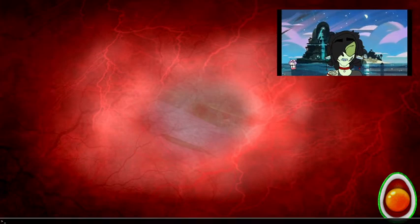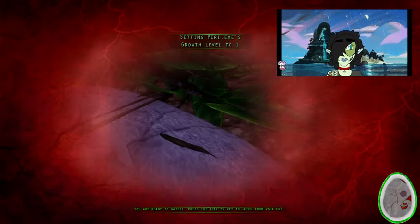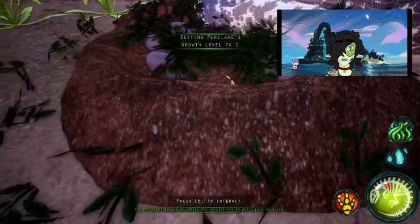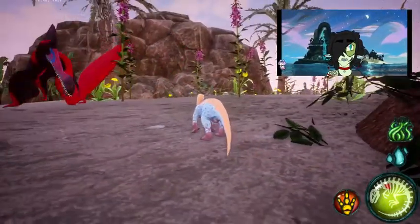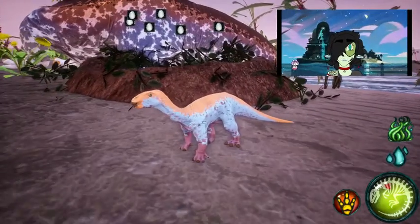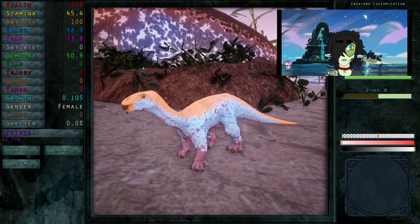I'm going to make a new Luridu with these eggs and we're going to see how we can edit the skin. Let's see if we get a mix this time. I'm going to set my growth to one so that I can hatch. And out pops a little baby with blue sides and an orange back. Now this is a very interesting little creature.